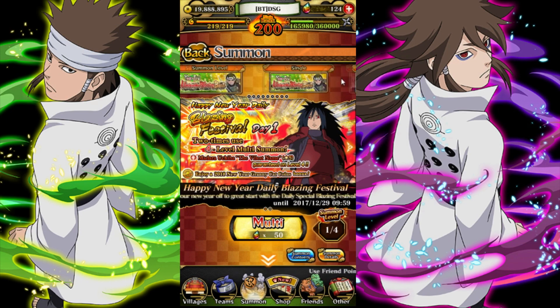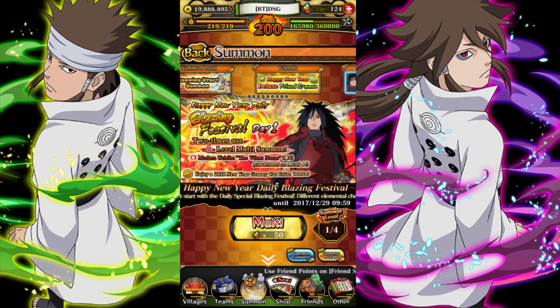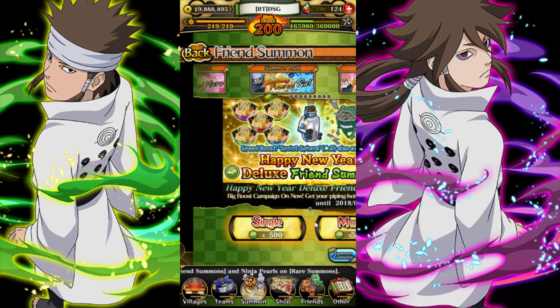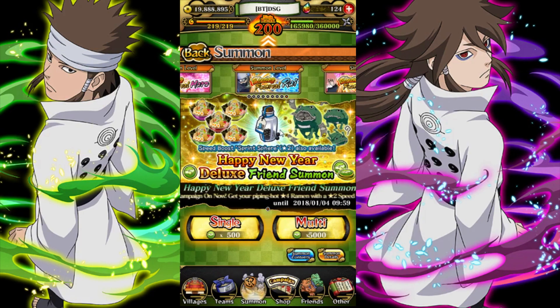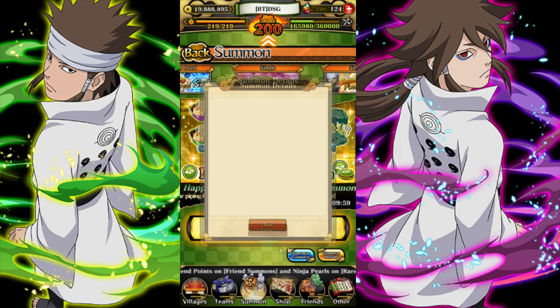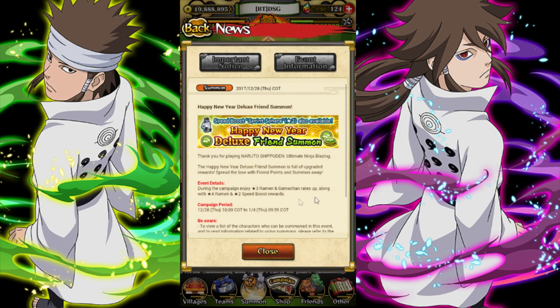If you go to the summon page and go over to friend summons, you now get four-star ramen and you get a speed peel with every multi. I don't have any which is unfortunate — I literally need 35. You get a speed peel and ramen with every multi that you do. You can look at the details, and this is going to be here until Thursday also.